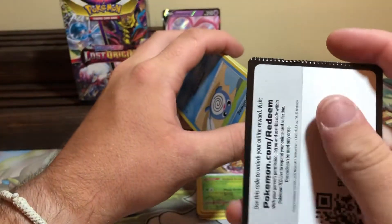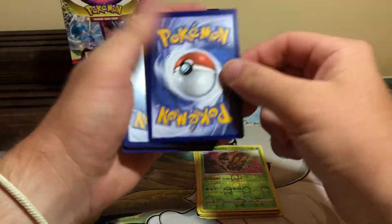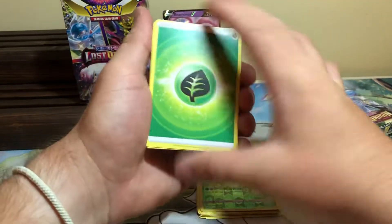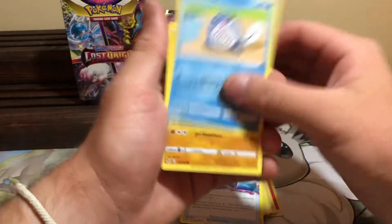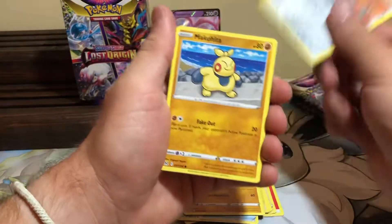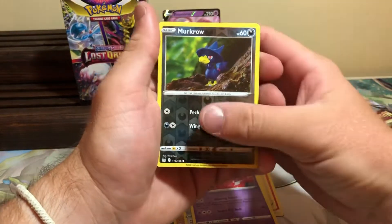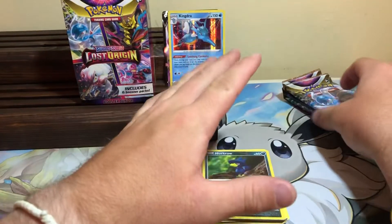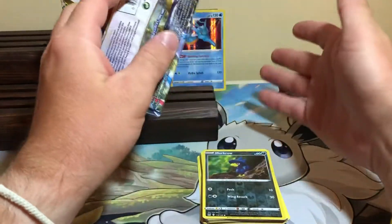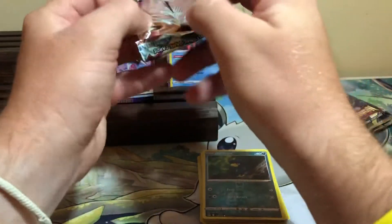We got some crimped cuts — don't look at my code. Hopefully the rare isn't crimped. It is not crimped, but Jesus, that's off-center. We got a Grass Energy, Kaskoon, Mirage Gate, Polawag, Phalanx, Bronzor, Makuhita, Jinx, Reverse Murkrow, and a Kindra Hollow. Getting hits — I hope that doesn't mean we don't get anything else. We have four packs left and a couple Trainer Galleries would be cool.